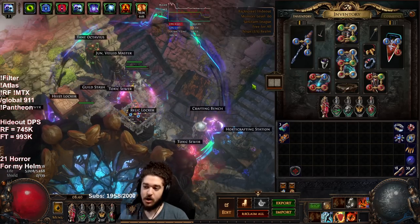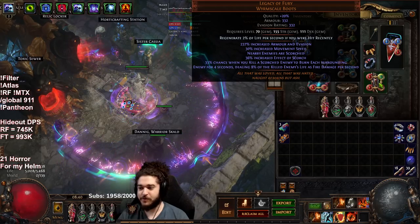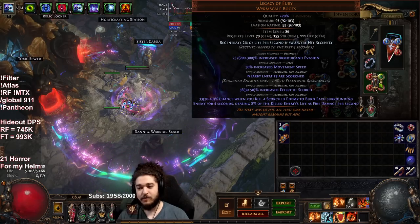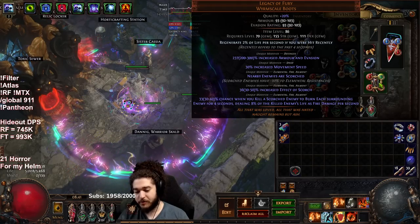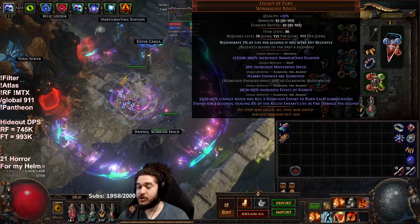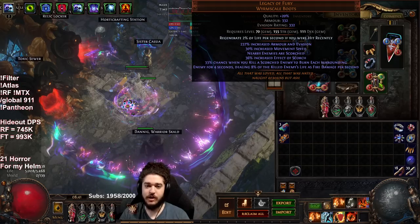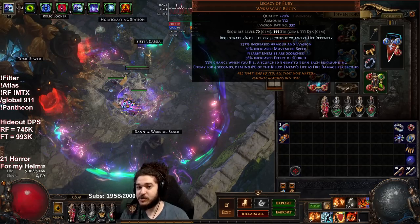For boots in trade league you are getting Legacy of Fury. The rolls aren't critically important — over 40 Strength you get another 1% minus res but it's not a big deal for newer players. If you can't afford Legacy of Fury, get life and res boots — though personally I prefer trying not to have resistance on my boots except chaos res, and instead get life, flat life regen, and percentage life regen, so that when you eventually get Legacy of Fury the swap is easy. Since you can get Legacy of Fury easily in trade league, enchant them for 2% life regen and double corrupt them — you can get plus one max endurance charge, which is really good for Juggernaut.